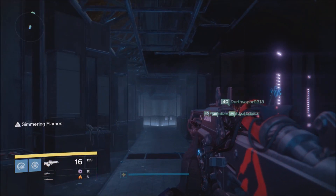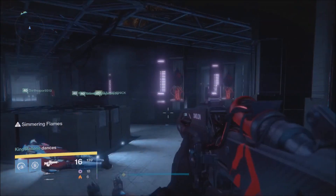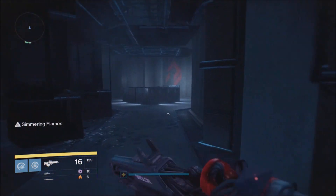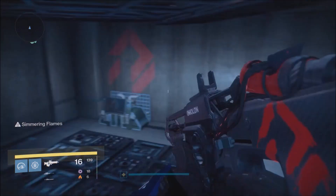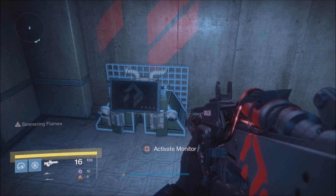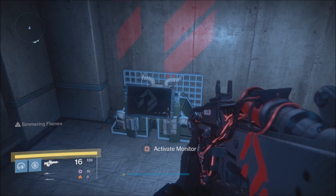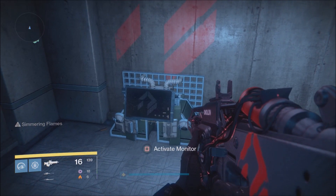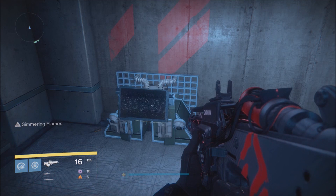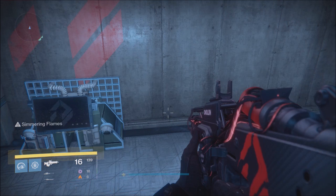Make sure you know your left from your right and go back to the entrance of the server farm. There are two computer monitors in this room: the one on the left displays the column position, and the one on the right displays the row number — but in binary, hence that reference picture. Go over and activate the monitors; they will display binary digits in the bottom right of the screen that you'll need to convert into an actual number.